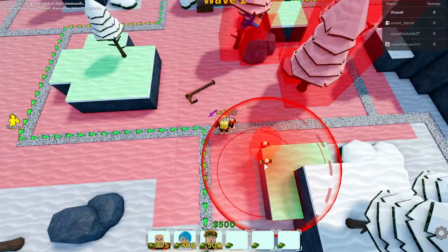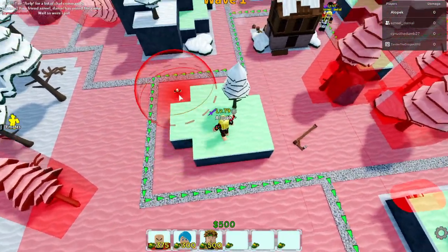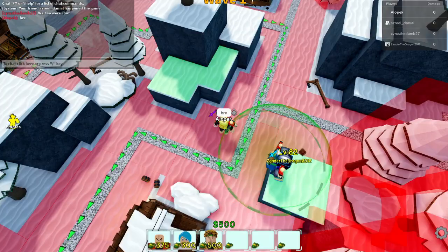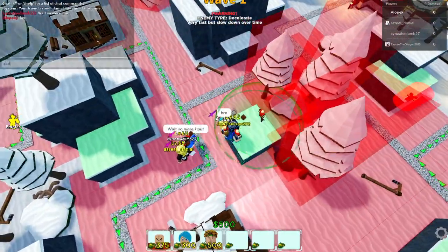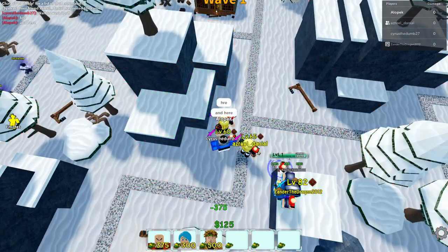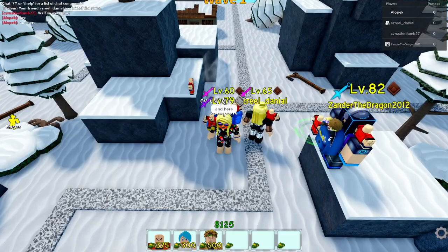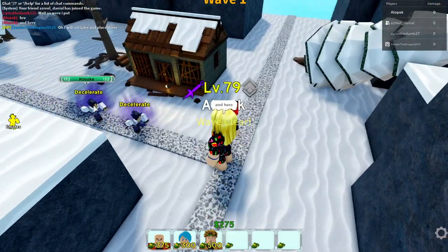Right here might be okay but he can't hit anybody right there at the start. Maybe here... or maybe here — I think here might be the best. I'll put it right here; I think he gains more range hopefully. Dang, two SPA — that is crazy! They only have like 132 health.